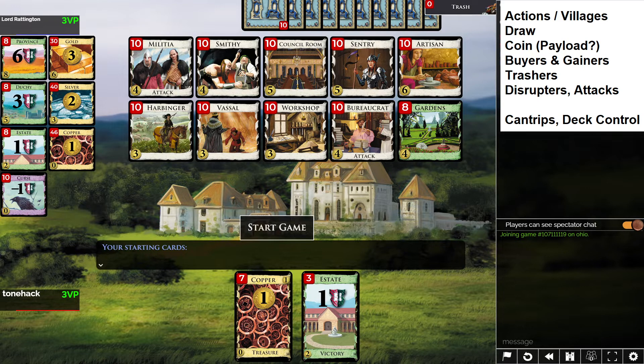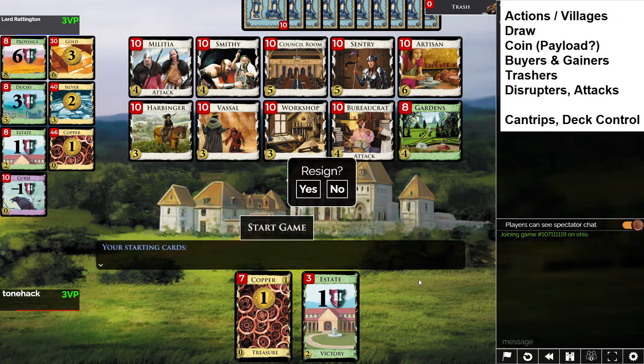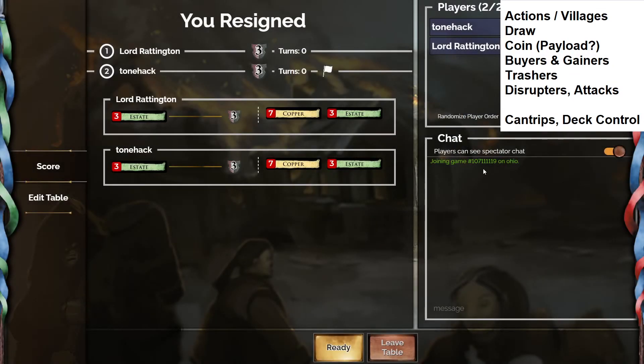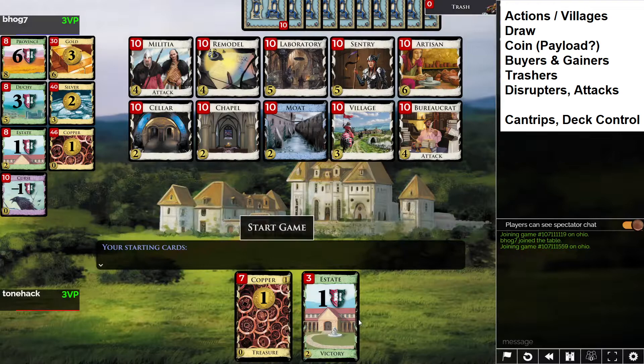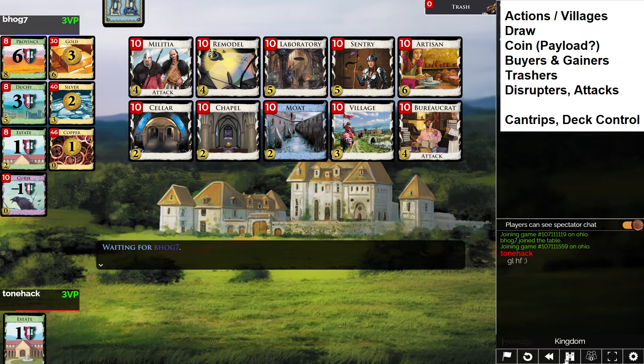We keep an eye on Gardens since we might buy those instead of provinces depending on how other piles are doing. This seems like a pretty nice rubric for analyzing a board and coming up with strategy. I won't play through this bot game since there's no reason to make another human wait. By the way, if you want to support me and the channel, you can do that at patreon.com — feel free to check that out.